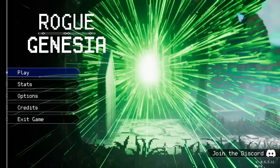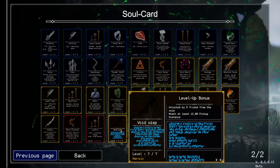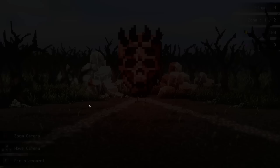Hello everybody, Sift here again with another Rogue Genicia run. Today we got another new patch, so a bunch of new cards got added. There's also this new void wisp weapon which I haven't unlocked yet because I need to get an achievement with 412 distance.